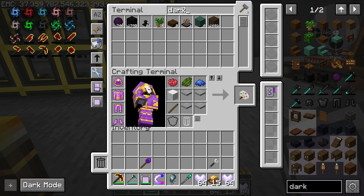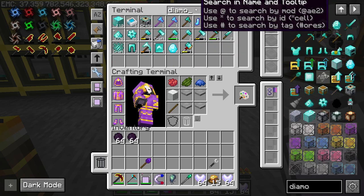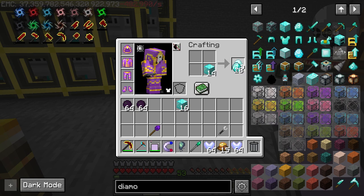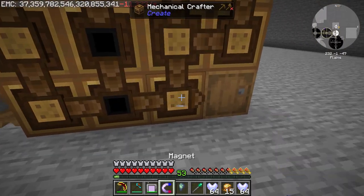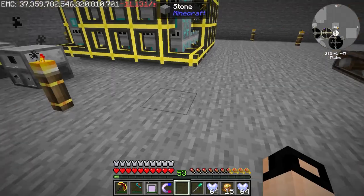In this episode we are making eight singularities — some of them are mid-level, maybe some are more difficult for others, but for me they seem very easy. We're making the nitro, the balloon, the pig iron, the emerald cluster, the wall, the add-on, the uranonite, and the train track singularity. Let's get to it!